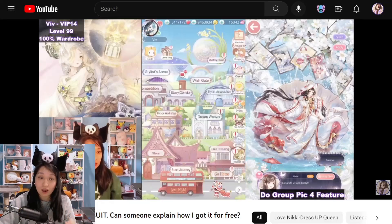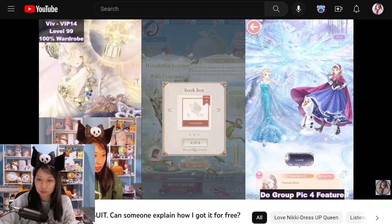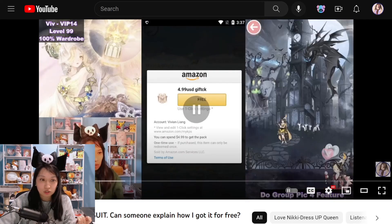Before I jump into today's tutorial, I posted this video yesterday — just a regular recharge video, me spending on the McDonald's suit and the cloud suit to see how it looks. And this happened: I tried to purchase the $4.99 event currency pack and it's free.